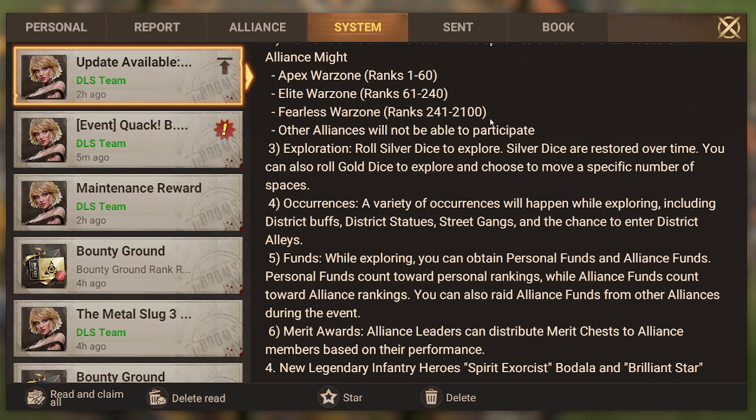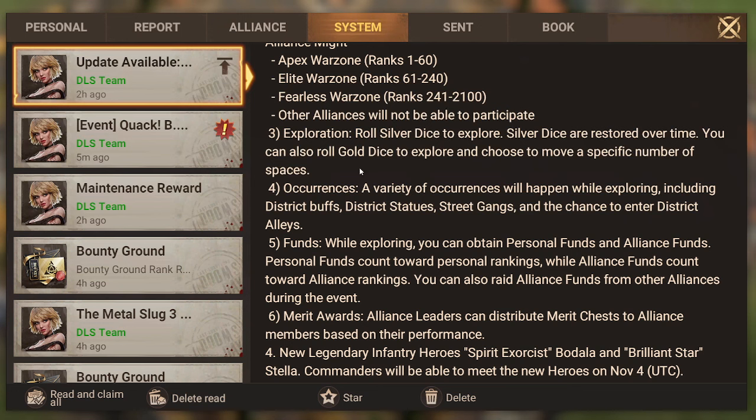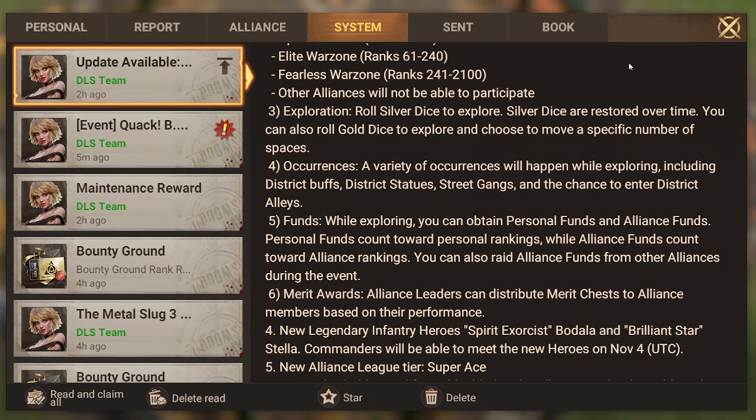I'm a bit confused why they haven't increased the alliance cap here — I swear Genesis War had around 2,200. I was talking with Z about this and it might be a server-side thing, but I really don't understand why they're not trying to improve this. If they got more alliances in and improved the lag, it would make more players willing to spend and invest. Even just adding 50 or 100 alliances per month, or adding another war zone, would make more sense. Other alliances not within those top 2,100 won't be able to participate.